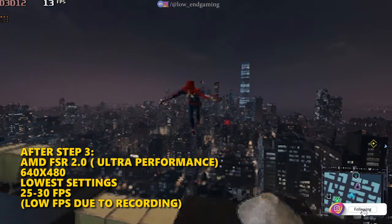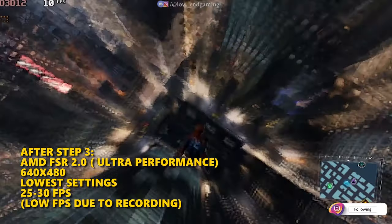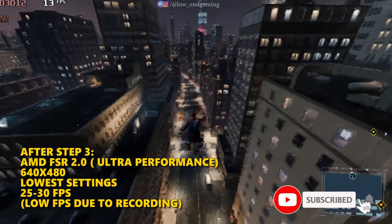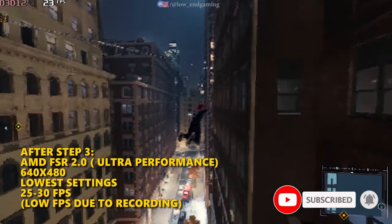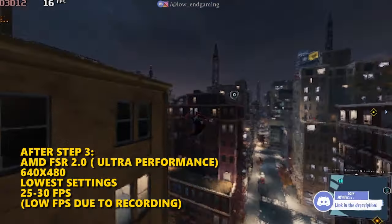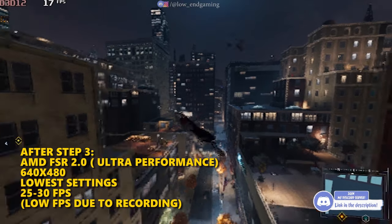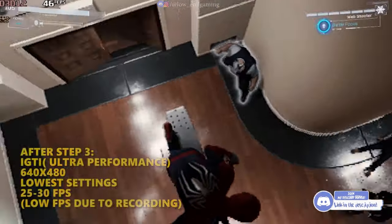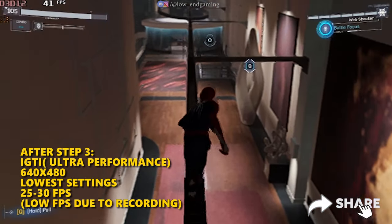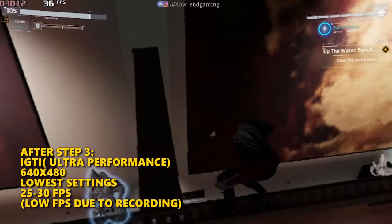Open your game without closing the app, and the game will launch at 640x480. Make sure you select an upscale method and set it to Ultra Performance. This is the gameplay of AMD FSR at 640x480 on the lowest possible settings — it gave around 25 to 30 FPS and was very smooth to play. The IGTI gameplay at 640x480 on lowest possible settings was also very smooth to play.